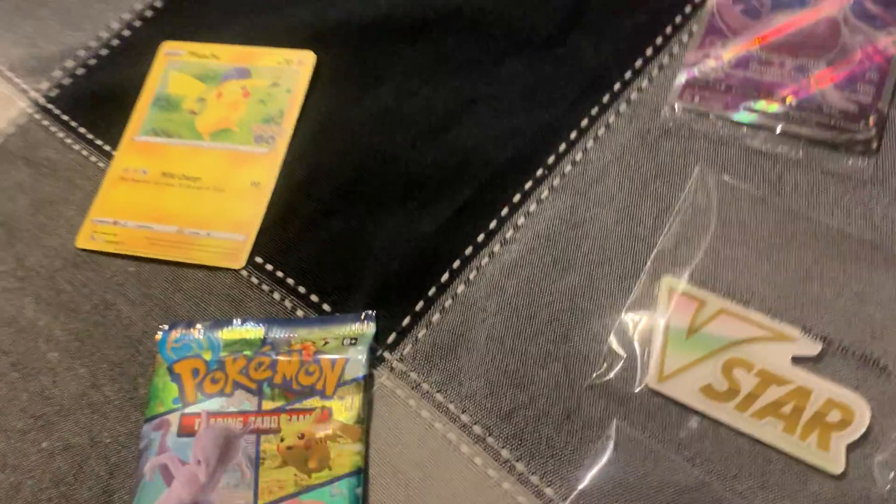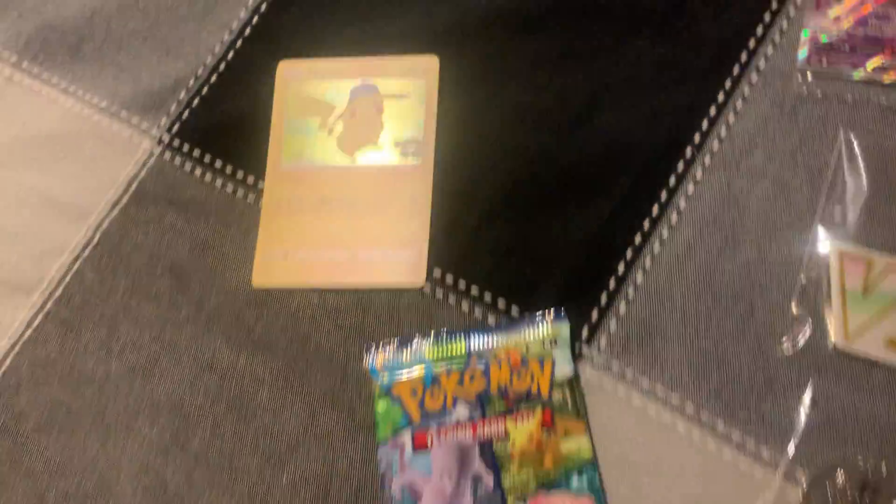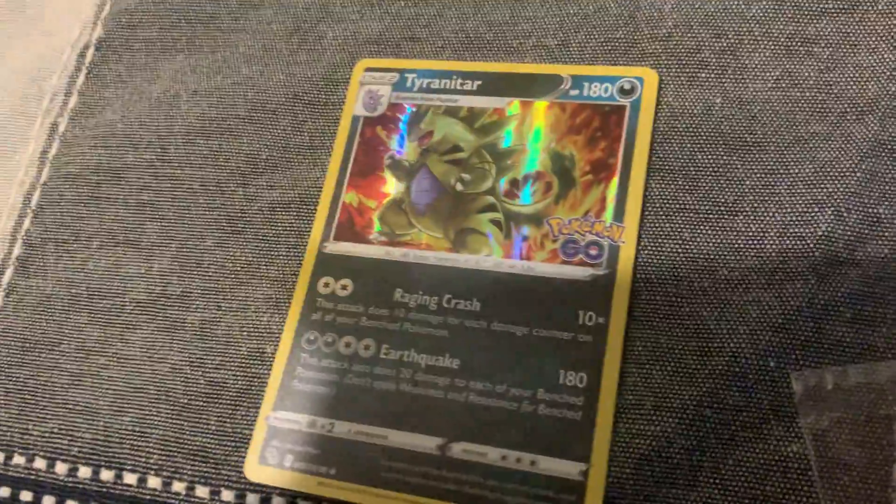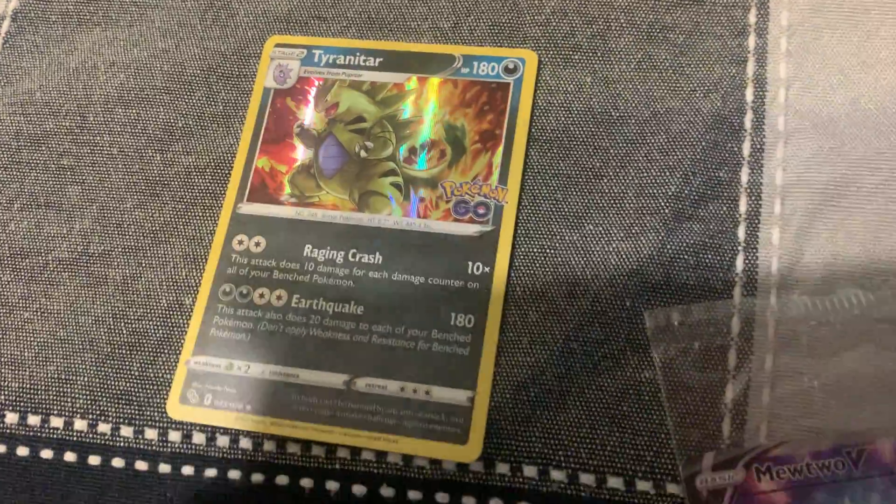There you go — there's a holo Pikachu. Holo Lapras. There's a reverse Blastoise over here somewhere — there it is. Oh, we got the Tyranitar already, there you go.